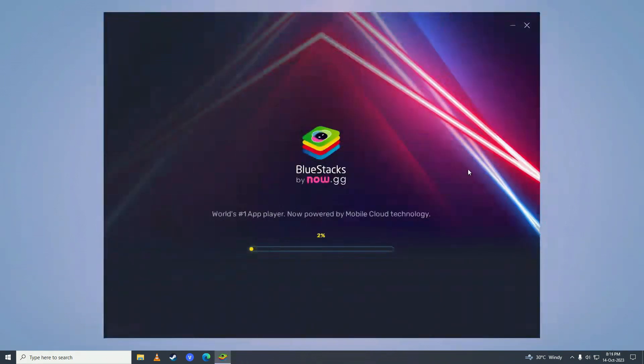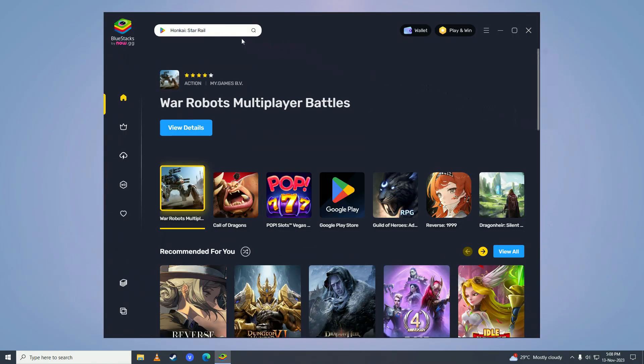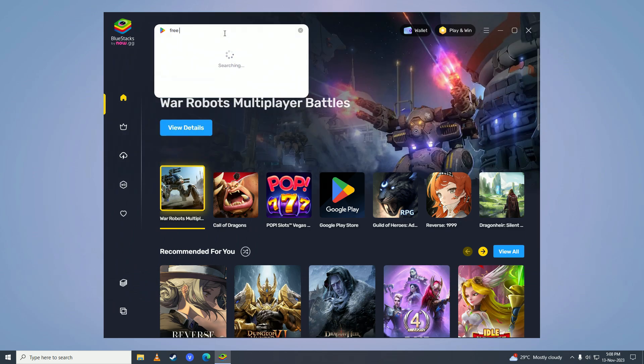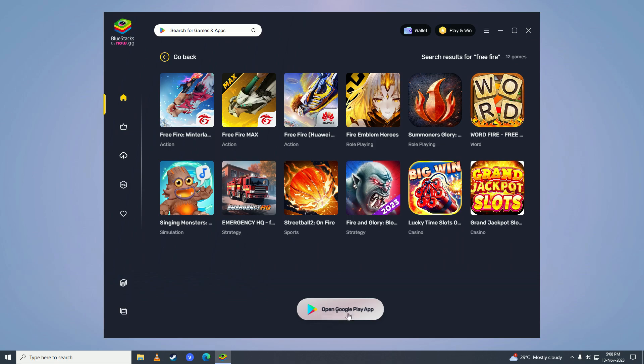After it's done installing, BlueStacks will open up. Come right here and search for Free Fire, then click on View All Games with Free Fire, and then click on Open Google Play app.